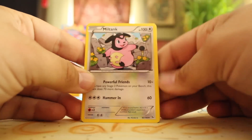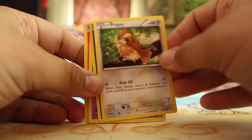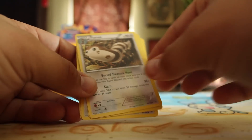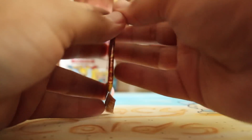Sneasel, Miltank, Torkoal, Skiddo, Pidgey, Stunky, Duskull, Reverse Litleo, and a Furret. Really? Yeah, dude — they're coming, they're all on the left side of the box.